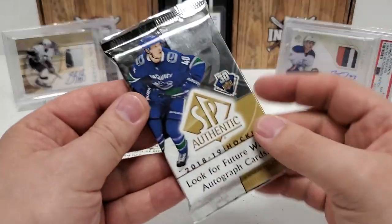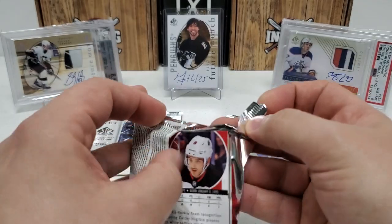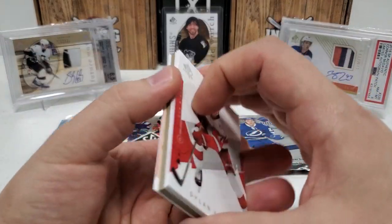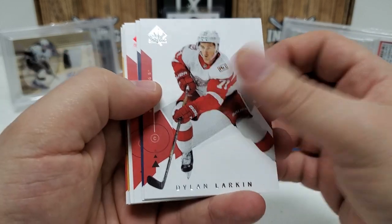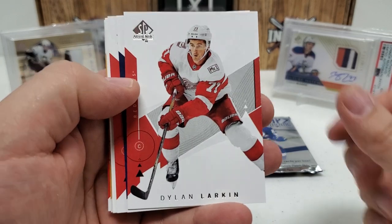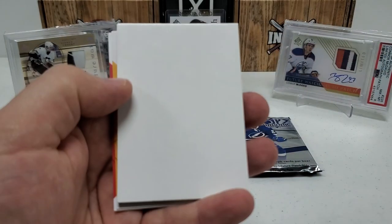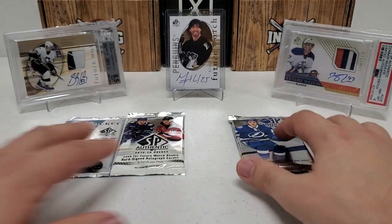Let's do 18-19. Looking for Elias Pettersson or Dahlin, or Andrei Svechnikov, or many many others — Jack Hughes, Kaapo Kakko — on and on. Unfortunately we're just going to have a limited — probably non-auto — D-Boss Kow, Connor, yeah, Nico Hischier. Just that little red parallel. So we're not going to have anything in this one. Big old decoy — Jake DeBrusk and Will Butcher. Coming down to it — three packs to go.